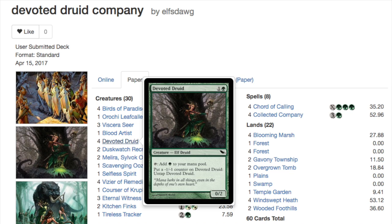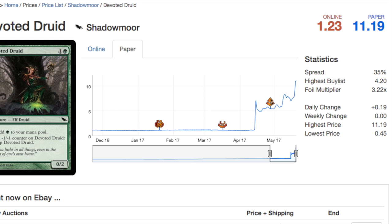What you have is two two-drops, which is very fast. In today's Modern where people are playing Death's Shadow and trying to aggro you out, you are faster. Devoted Druid is faster and you have blockers for Death's Shadow should you need an extra turn to draw into your combo.